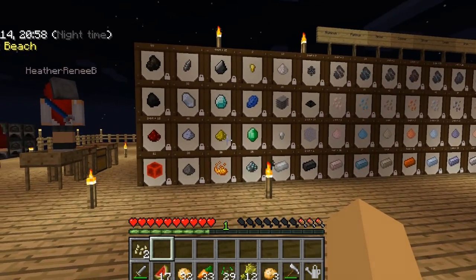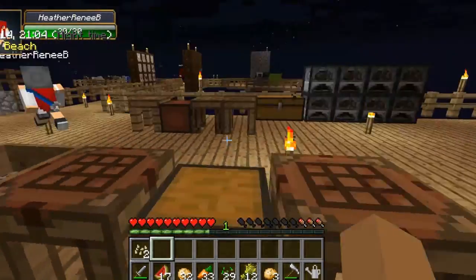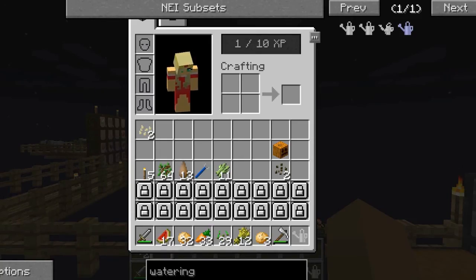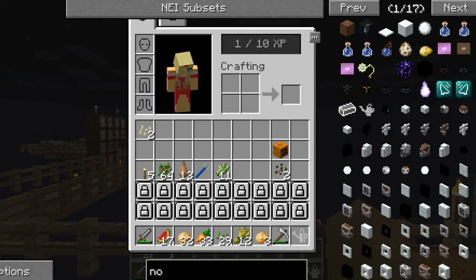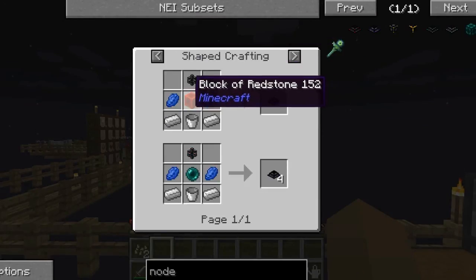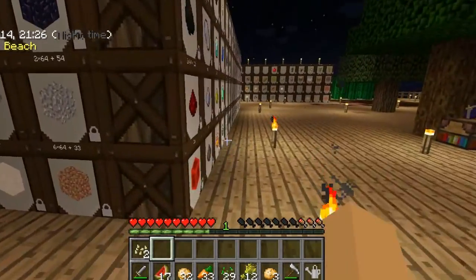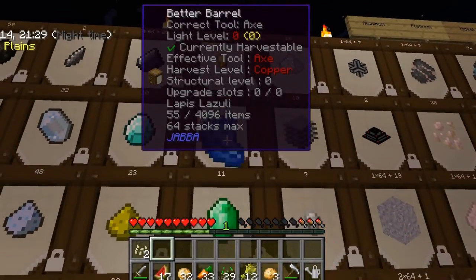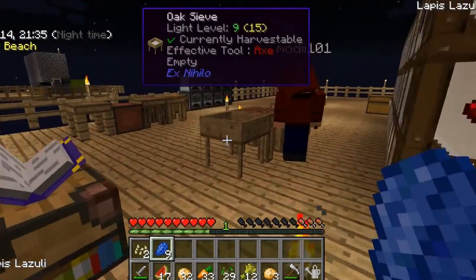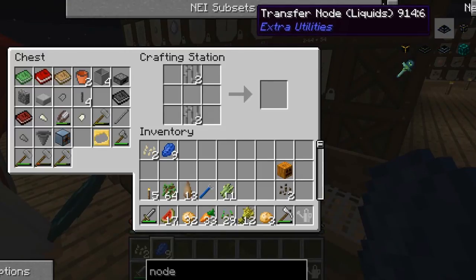To make a liquid transfer node — it's basically the same thing as the normal node except instead of redstone you use lapis. Do we have any ender pearls so we can make four of them? We have one ender pearl right here. I got it, and we did get some minacea stuff too.